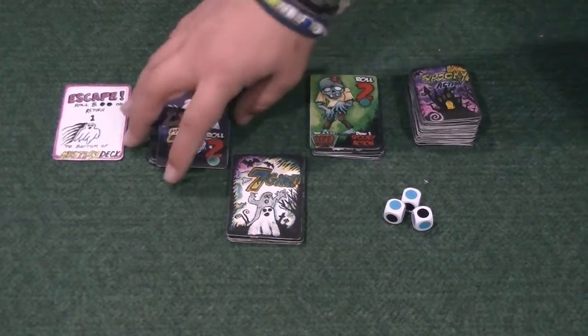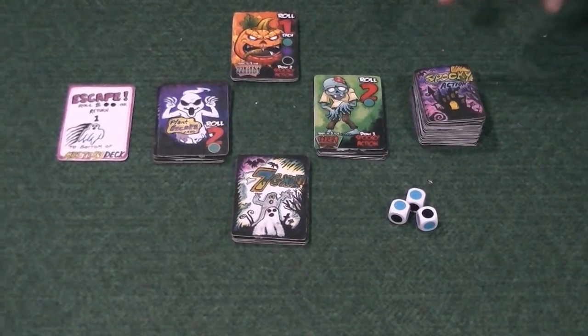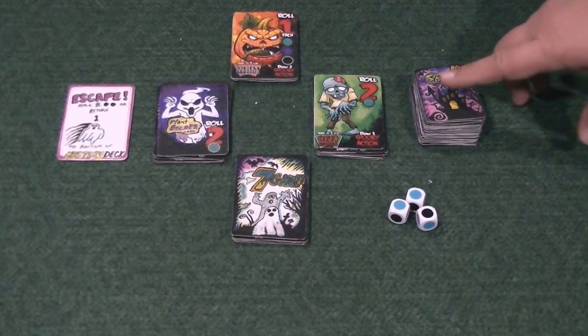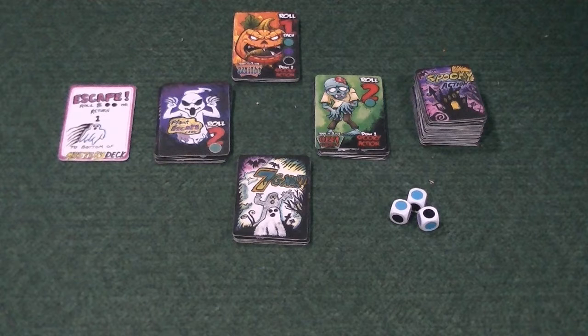This smaller deck over here is the spooky action deck. To begin the game, each person gets one of these cards in their hand, and as the game progresses you'll be able to draw more. These are basically actions you can do on your turn that break the rules in some way.